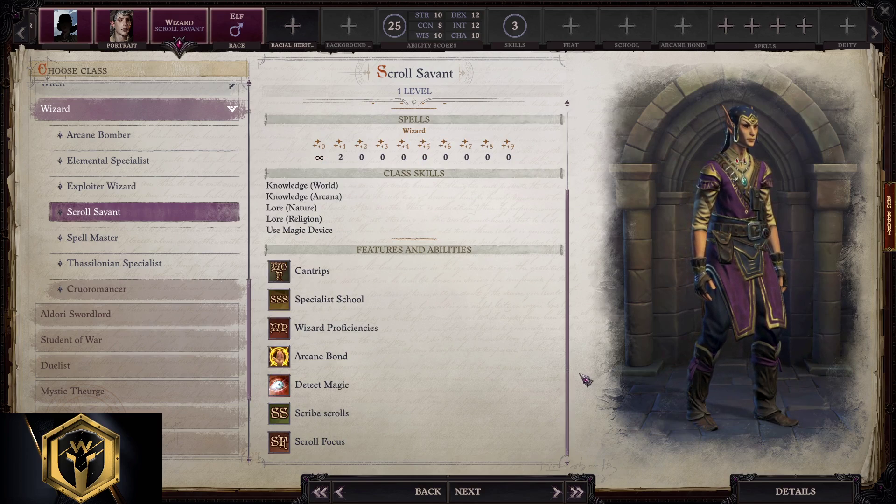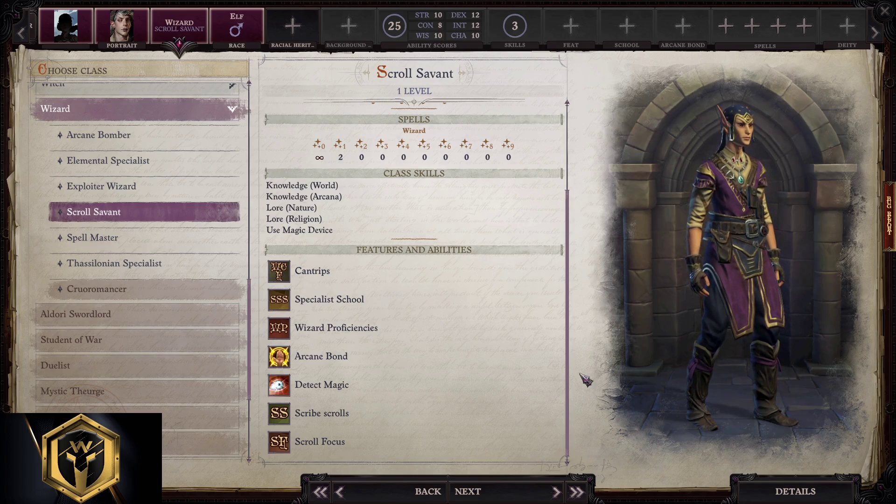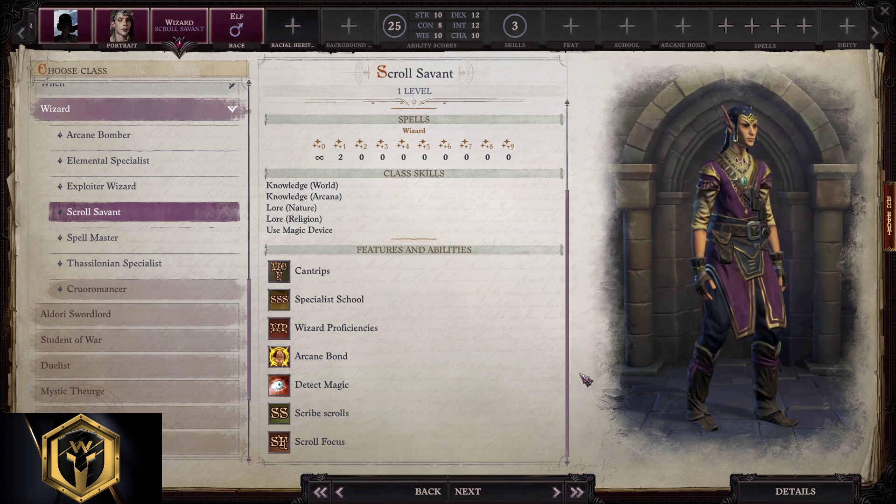You can't use armor, but you're solid with ranged weapons and great with a quarterstaff. What you receive here are zero spells — or better to say cantrips — for free, a huge boost when casting spells from scrolls, Detect Magic of course, and a pet or better to say a familiar.